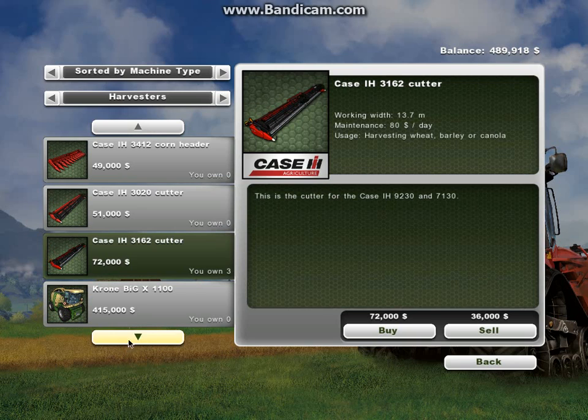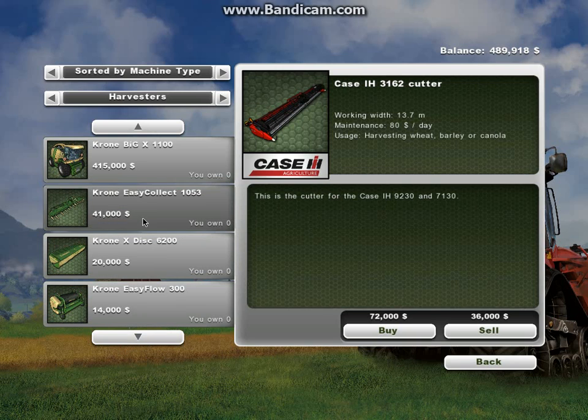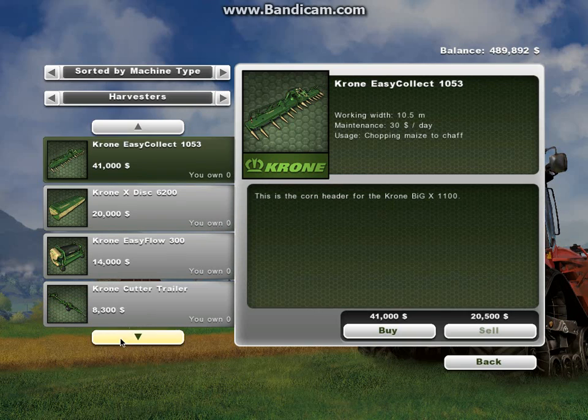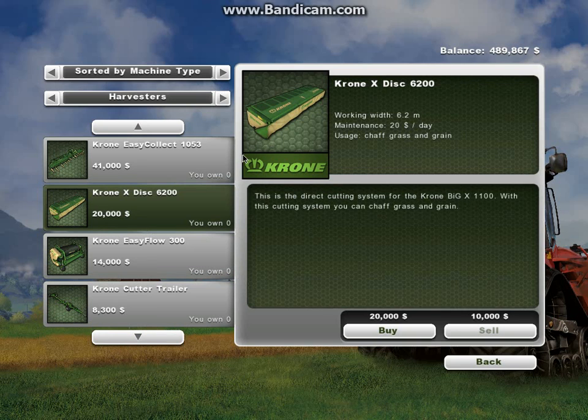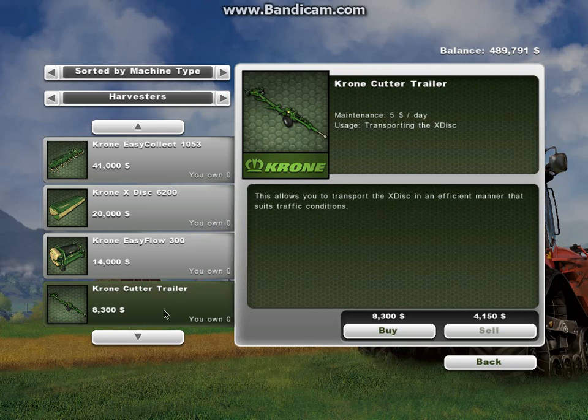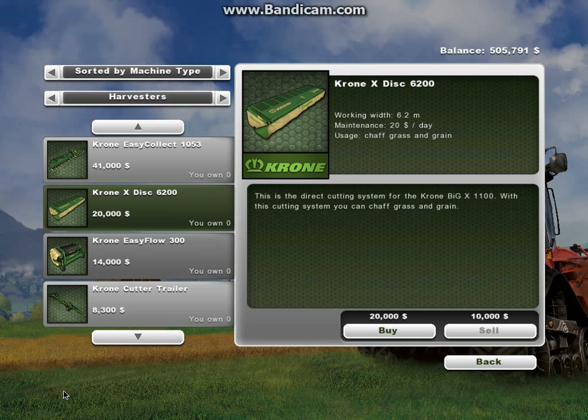And here's a really big harvester — that's what I have. Here's one that's the same size as the other one. This one is for chopping grass and grain to chaff. And this is for picking up grass, and this is to transport it.